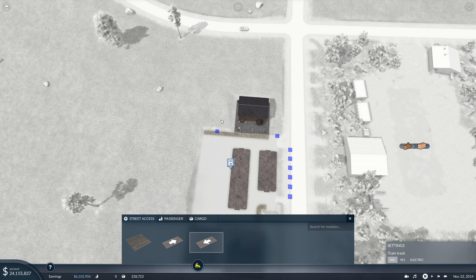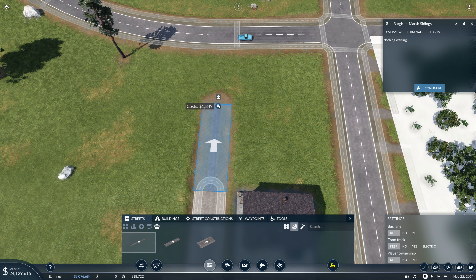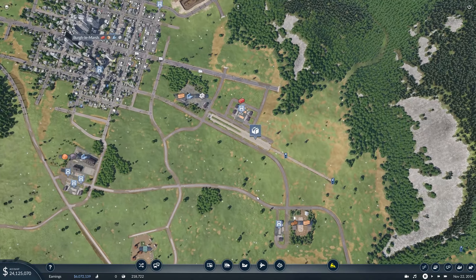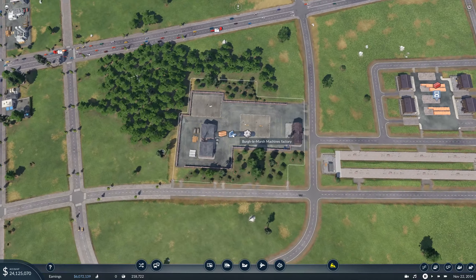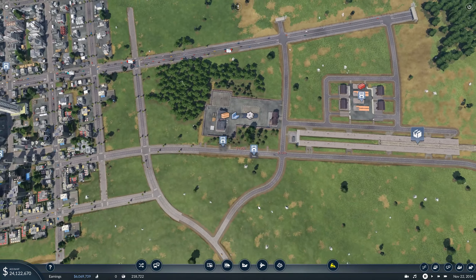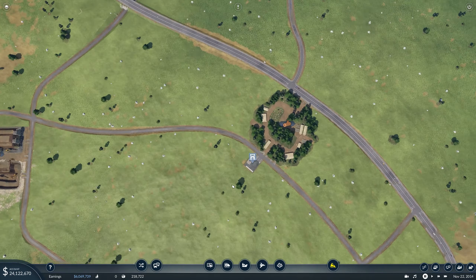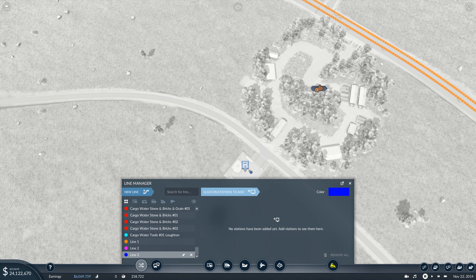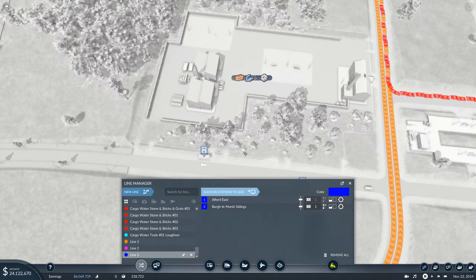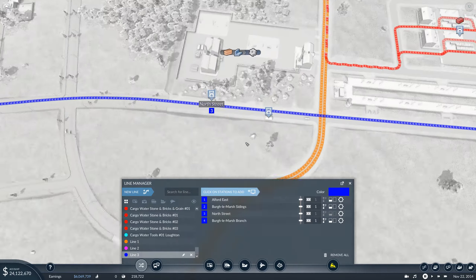So if we do an exit here, we can then have this connecting down here. We need to drop off planks and then we'll have it go and pick up the steel and drop off the steel on the way back. So it would be the exact same line here, picking up here and dropping off there.